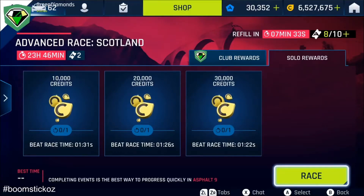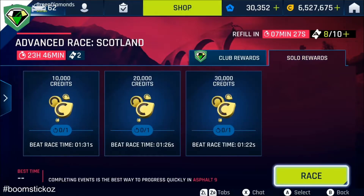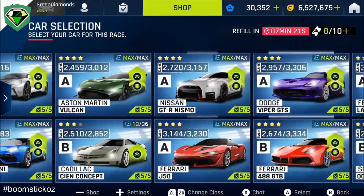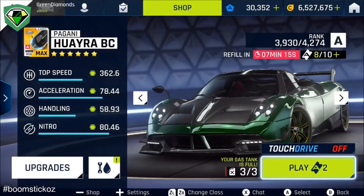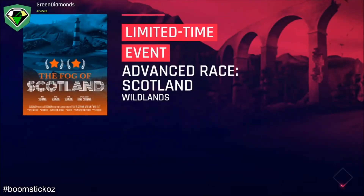Hi everyone, Boomstick here. About to demonstrate the advanced money race for today's event in Scotland. It's the Racecourse Wildland and we need a 1.19 to meet the club minimum time. I'll be driving the Pagani — it's the 3.9k Pagani, missing a few parts but she's quick enough as they say.